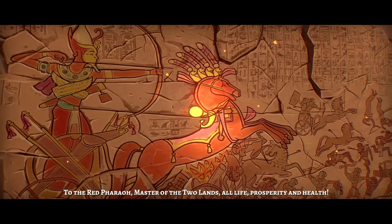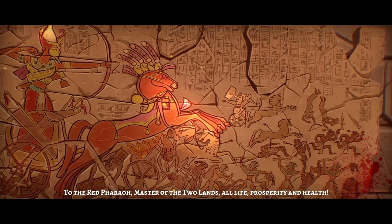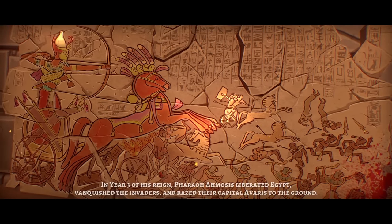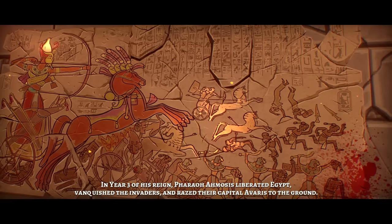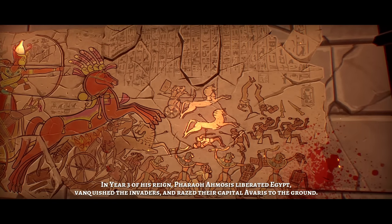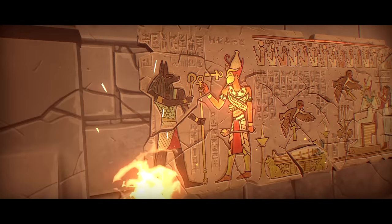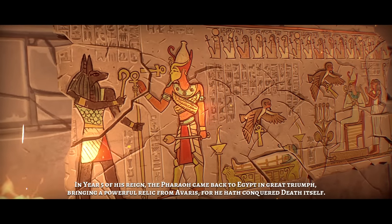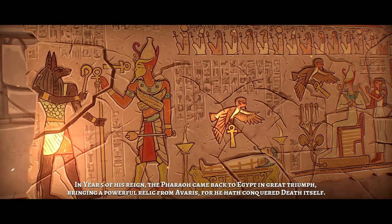To the Red Pharaoh, master of the two lands, all life, prosperity, and health. In the year three of his reign, Pharaoh Amosus liberated Egypt, vanquished the invaders, and raised their capital, Avaris, to the ground. In the year five of his reign, the Pharaoh came back to Egypt in great triumph, bringing a powerful relic from Avaris, for he hath conquered death itself.